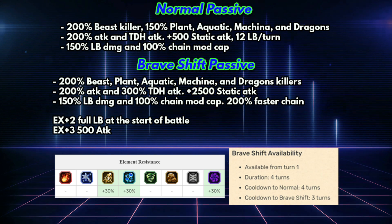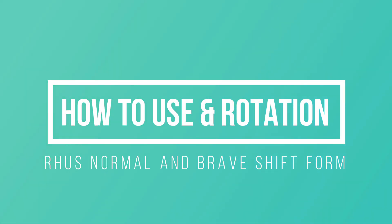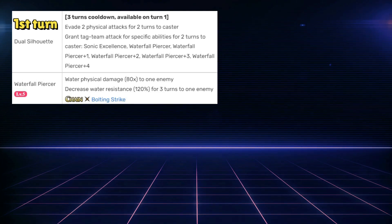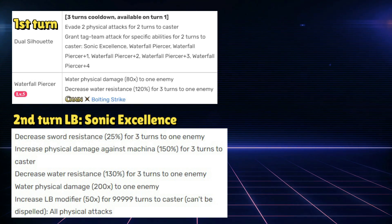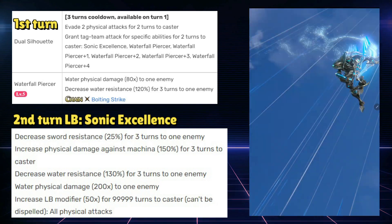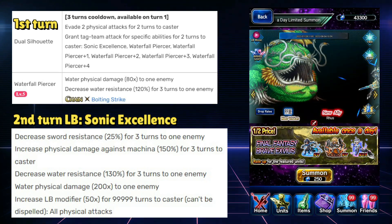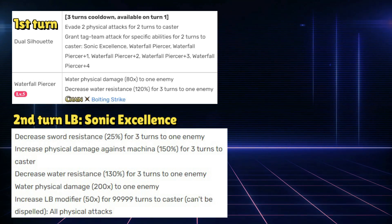Now let's take a look at the normal form abilities and how to use them. This form is less powerful but it's a setup form. What you want to do is use your limit burst on the second turn to get a 50x damage modifier boost for your limit burst — this is why X+2 is important. Without it, good luck getting 90 limit burst crystals before the third turn. The damage is not great, but it deals 200x water damage to one enemy consisting of 13 hits.